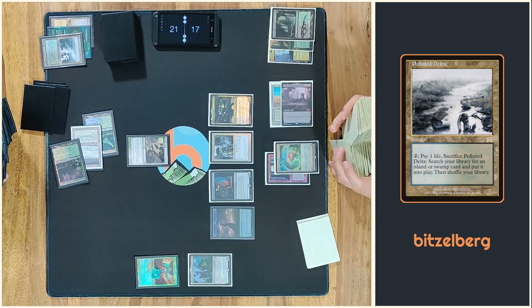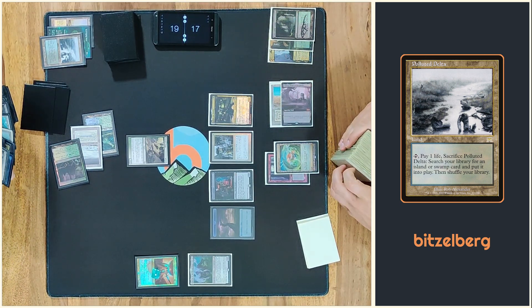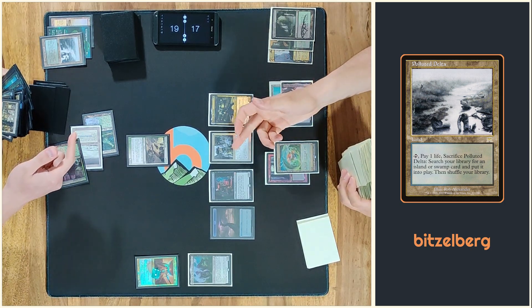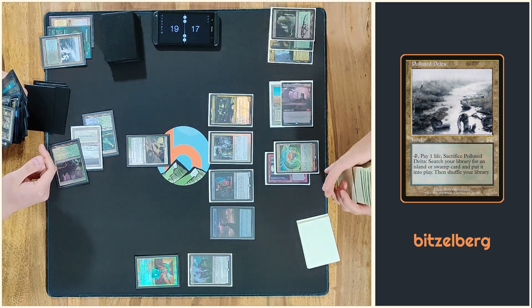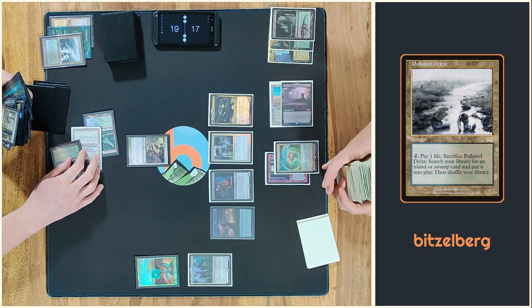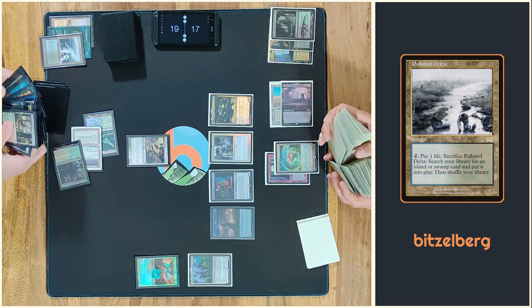I will fetch again. You got to continue, right? 3 damage, 3 damage, 3 life from Jenara, 2 damage and 2 fetchlands — you're on 9. That's right. So 1 damage, okay.